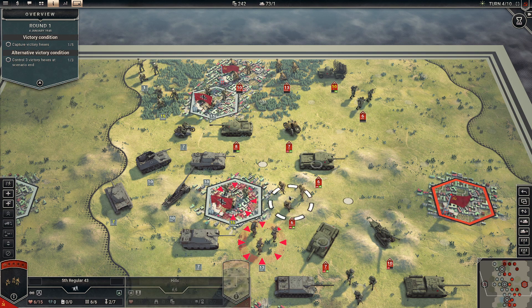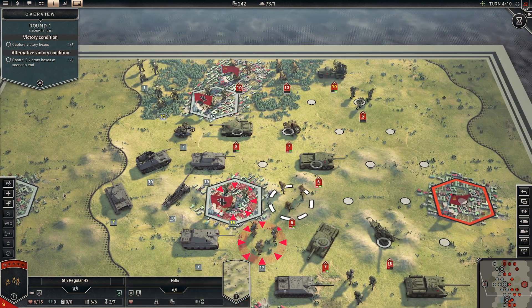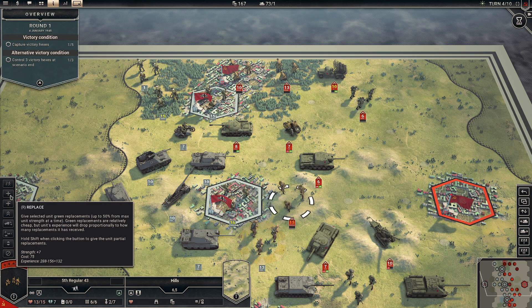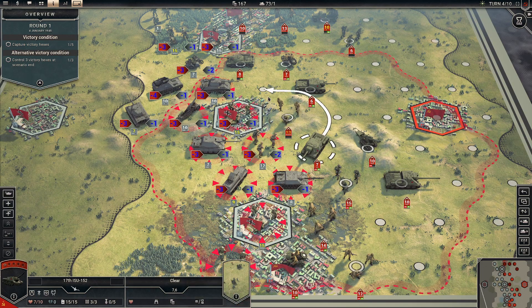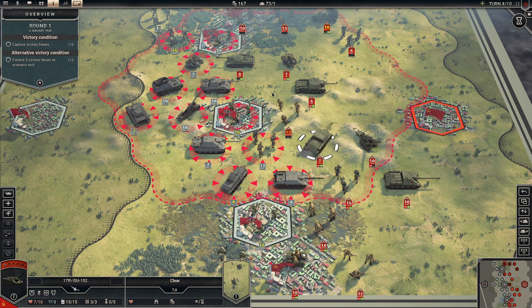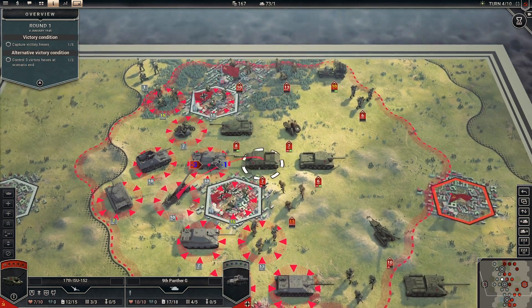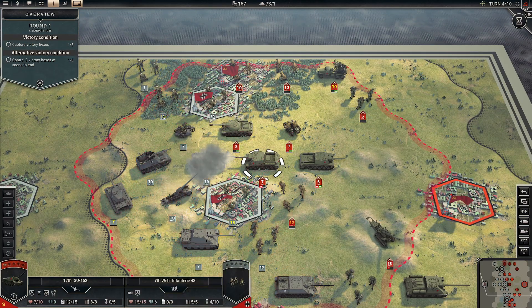There's nothing really we can potentially attack in a good manner. Let's replace. We could move the tank up here — and this is an AT tank — so let's actually shift our forces up here. We will be attacked, but we still need to do something about that.